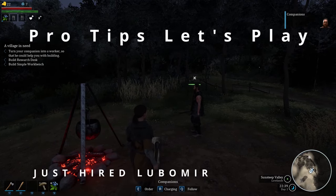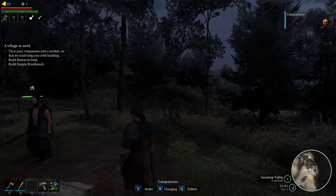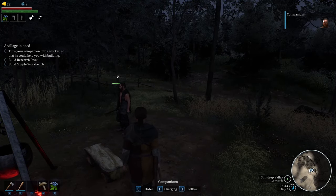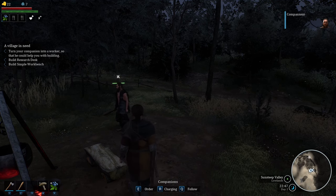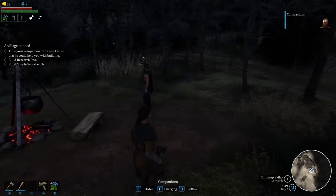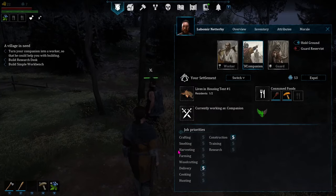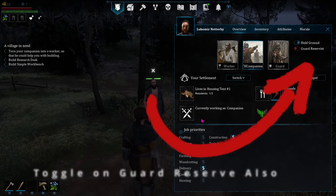He is now my companion, which means he's going to follow me around. They changed where the thing is for controlling the companions — it used to be in the top right, and I guess people were not understanding that. So it's more obvious now that it's down here at the bottom. When they start off, they start off as a companion because then they'll follow you. Worker, companion, guard — currently working as companion.